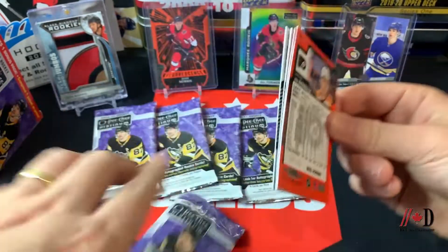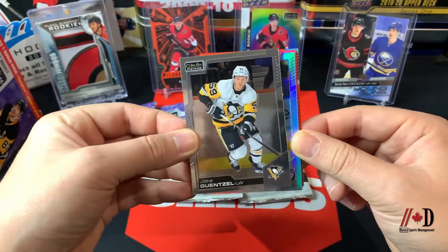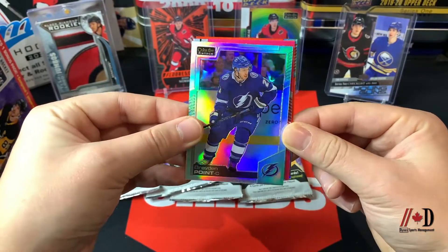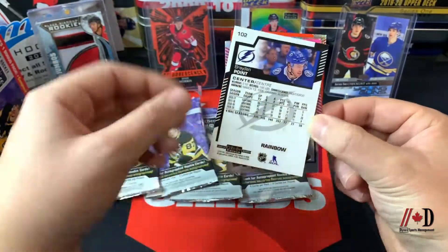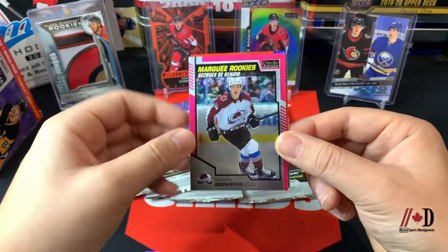Starting off with a Jake Gensil base card — that's what the base cards look like this year — followed by our first parallel, which is a Braden Point rainbow card. Those are the rainbow cards, and they do say on the back what the variation is. Nice rainbow there.